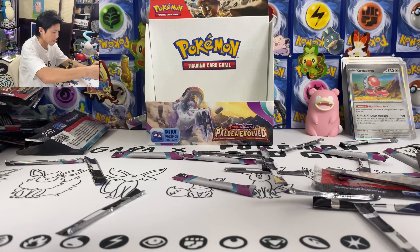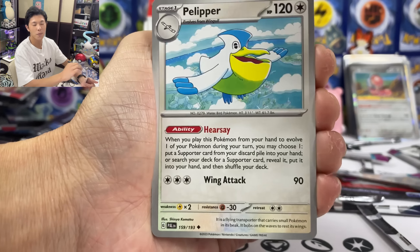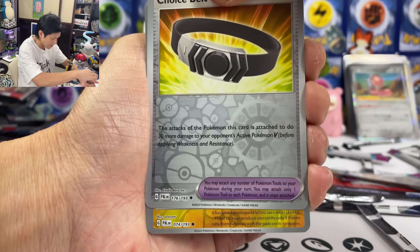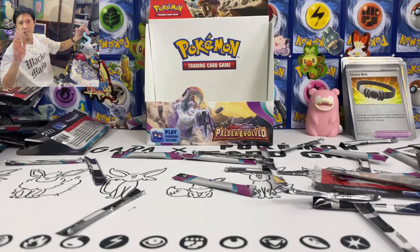Magikarp — where is my TG Magikarp? Give me some last-pack magic guys — can we still get one more full art from this? Fachina, we got the Choice Belt, Reverse Holo Pawmi, and that's it — Gaganacl. Let's do a quick summary.